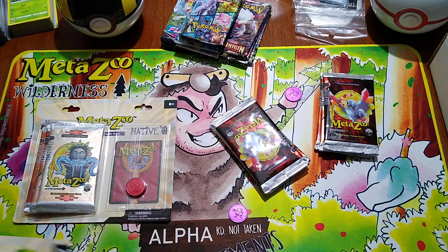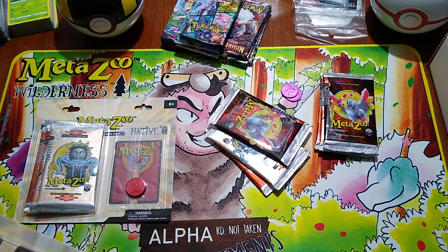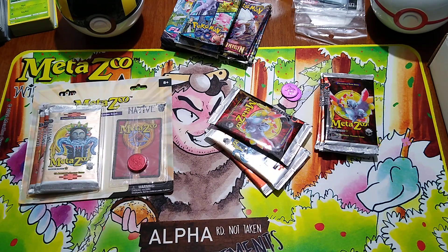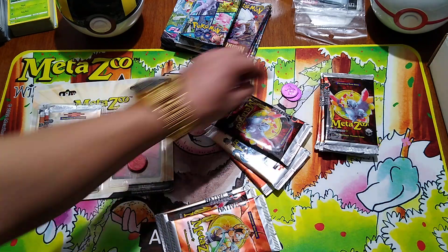Looks like we have two purple coins already, a gold coin, and a red coin. I'm not sure what other colors they have for the set, but I like how these coins are actual — I want to say aluminum.